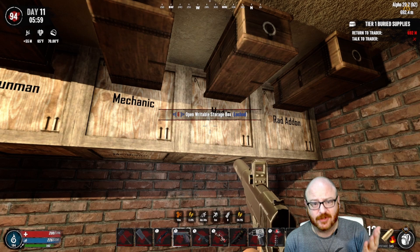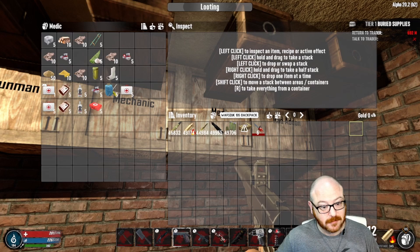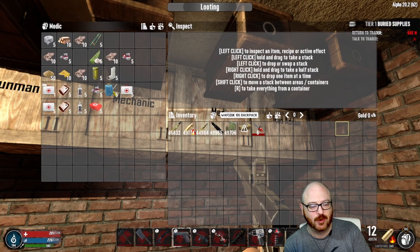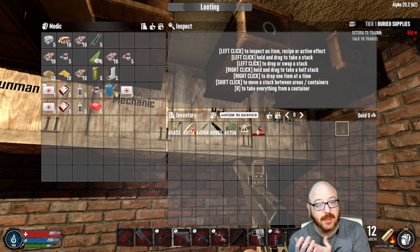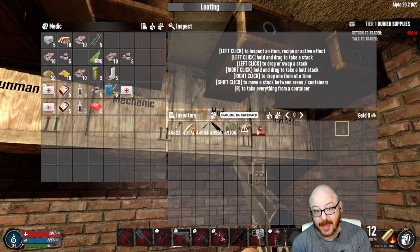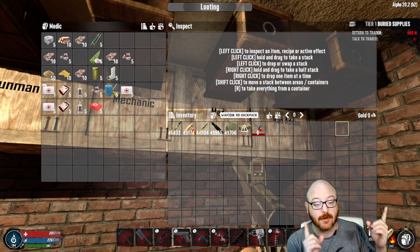So, Medic — we're making a bunch of medical supplies. The first task: craft five splints using duct tape, wood, and cloth. Task two: create five bandages using cloth, and also make first aid bandages using cloth and aloe cream. Next, make plaster casts — you're going to need Physician one for that. Take sand, cornmeal, cloth, and murky water and that makes the cast for you.